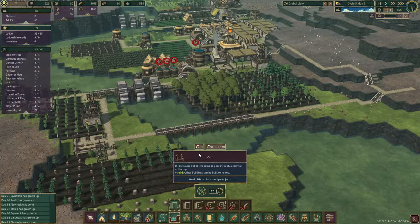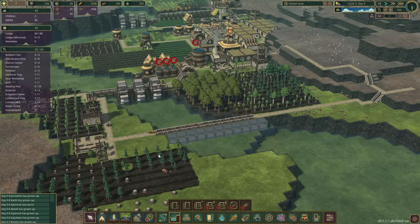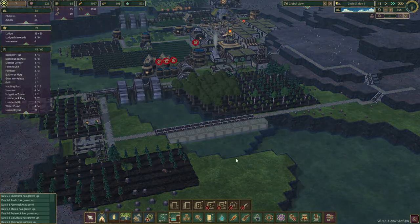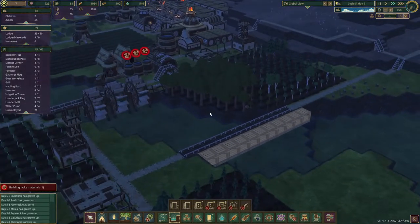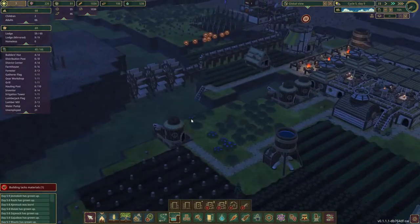We're going to build a dam right here in this area to close off the water supply. It can flow over — that's the cool thing about it. You can see it right here: it holds back the water a little bit, but it can flow over if there's too much. So we won't have overflowing land here.